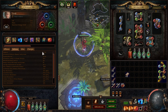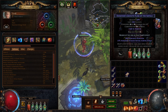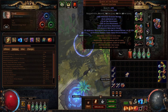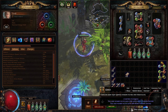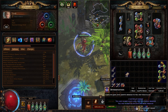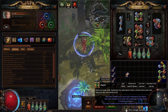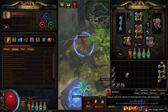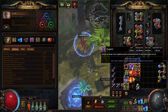For armor and evasion, I'm a Pathfinder and I have a jade and granite flask with armor and evasion. I also have the Queen of the Forest, which gives quite a lot of evasion. I run Haste, Grace, Determination, and Defiance Banner — Grace, Determination, and Defiance Banner give a ton of armor and evasion. If I didn't have enough aura slots I would probably drop Haste since it only gives about 16% movement speed but costs quite a lot of mana. I also have Vitality and Clarity for mana regeneration.